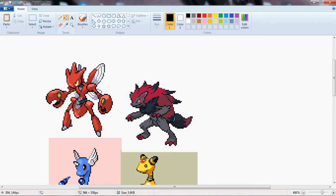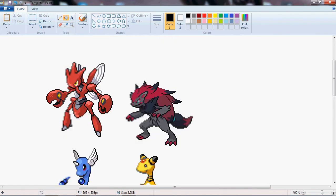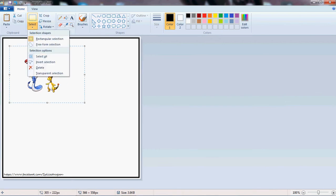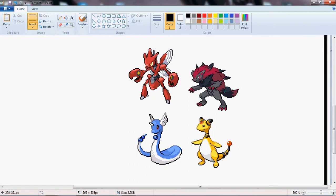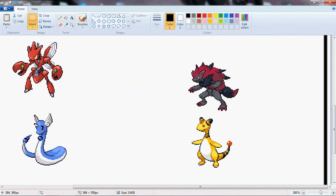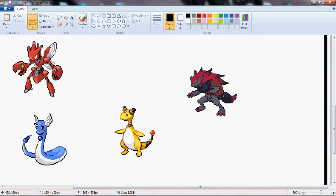Right clicking. There we go. Then we just go to Select, Transparent Selection — always want that on when you're pasting, otherwise it pastes everywhere. Now here's my idea: we're going to use the base Pokémon, the electric one that I can't pronounce its name right now.